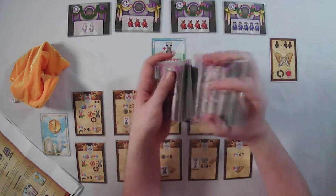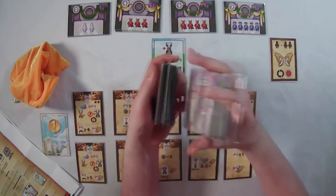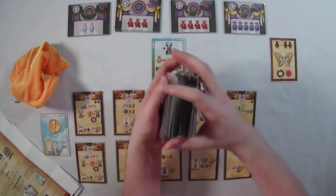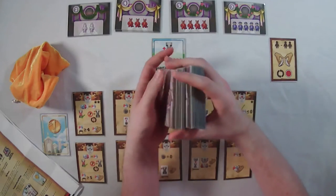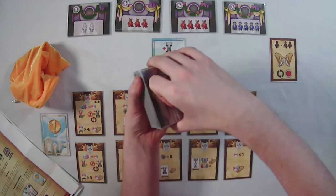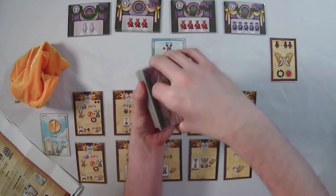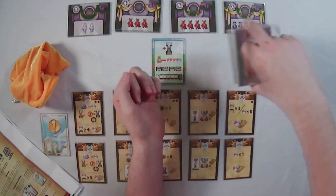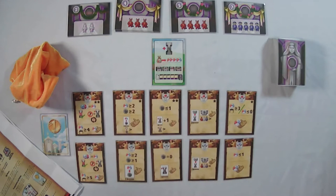I'm going to do a simple shuffle since these are prototype cards — I don't want to mess them up. They've been sleeved, so shuffling is its own unique experience. We put them right on top, which is part of the bottom shown on this setup card.